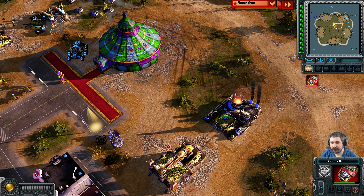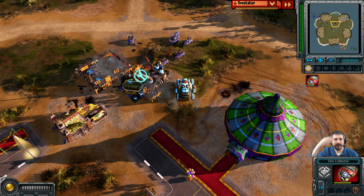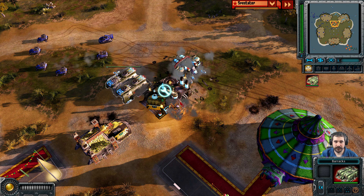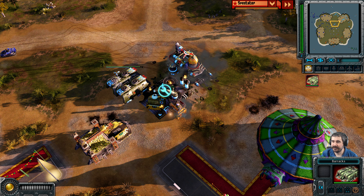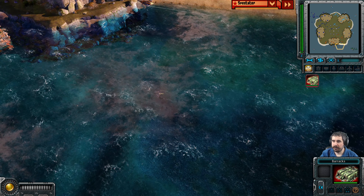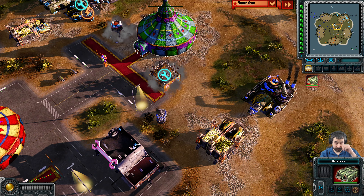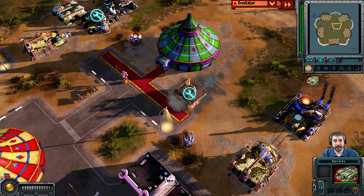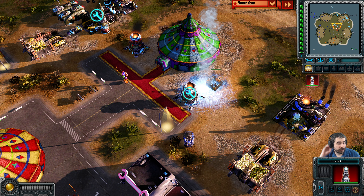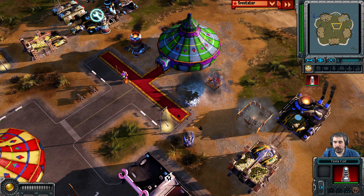That ore collector is Cyan's. Another barracks comes out for Cyan. We've got an Apollo here — not sure where the MiGs went, he may have lost them. There's also a cryo shot going in. He should be able to freeze the reactor but won't get the Tesla Coil.